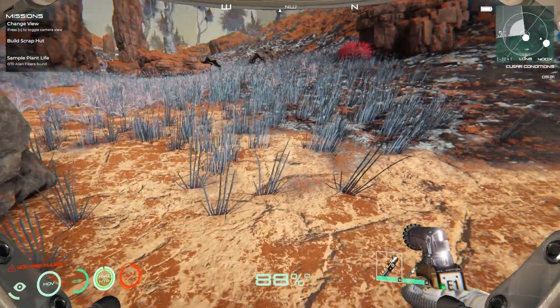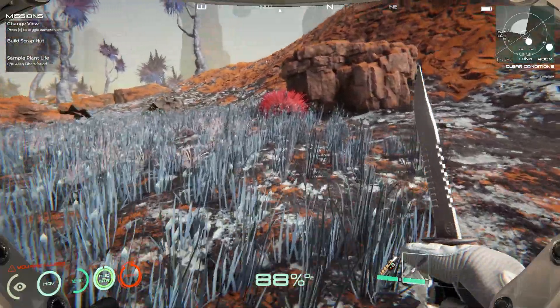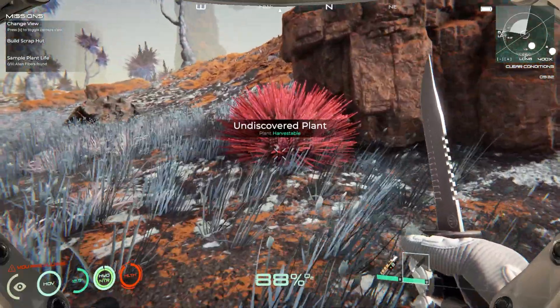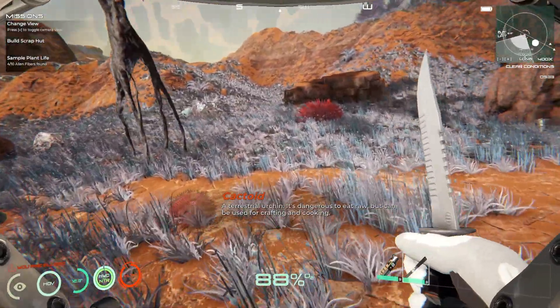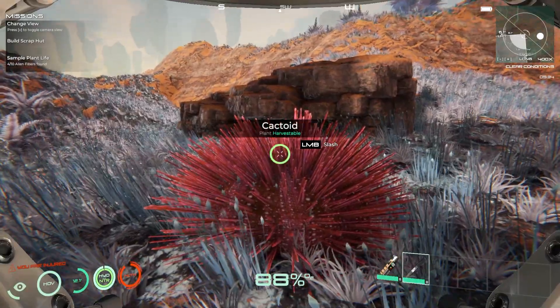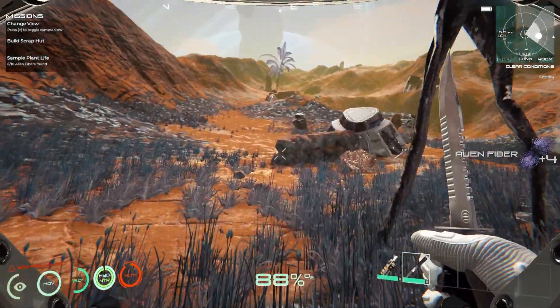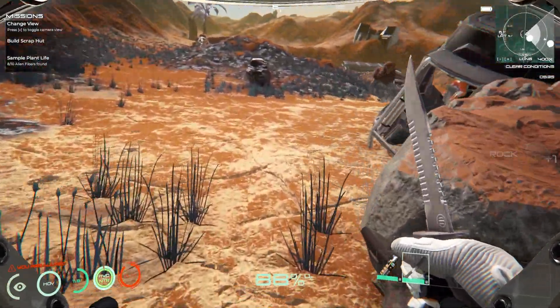Let's go. I'm trying to play with the sounds as well because the sound is a bit on the loud side. We've got alien fiber - this is where you get the fiber from. There we go. That's where we get the fiber from. Collecting the rocks - we need the rocks to protect ourselves.